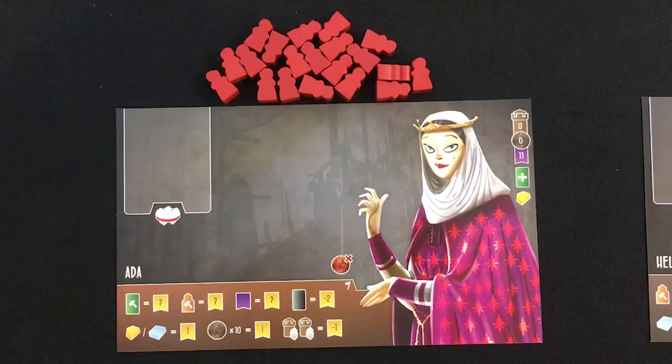Hey everybody, this is Mike with the One Stop Co-op Shop. We've got some Miko art in front of us, which means it must be time to visit the West Kingdoms again. Today we're looking at the first game in the West Kingdoms trilogy — but the last game I'm covering — and that is Architects of the West Kingdom. A quick thank you to Renegade Game for sending me a review copy.